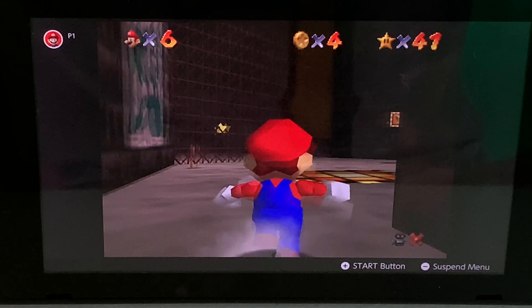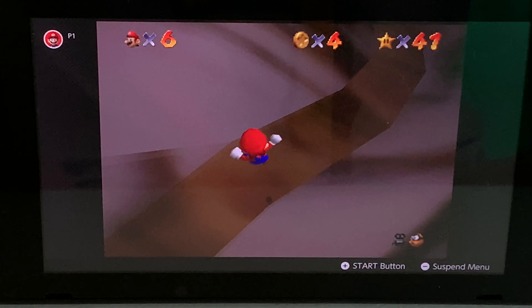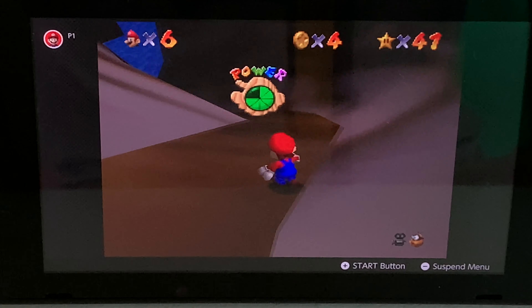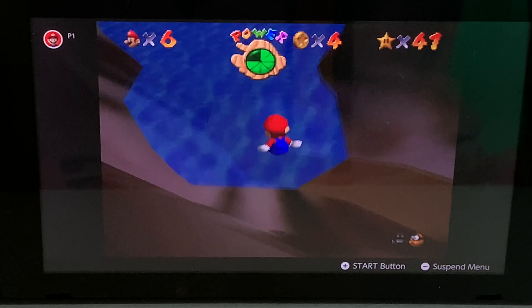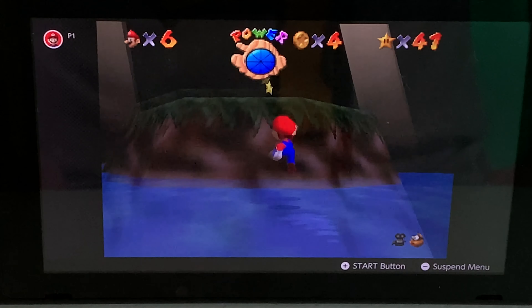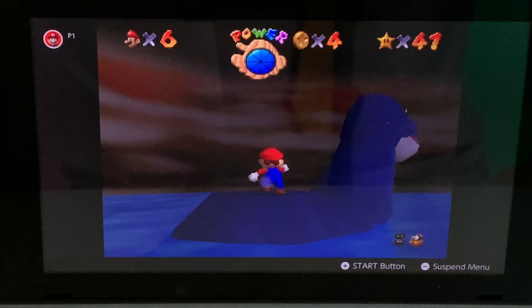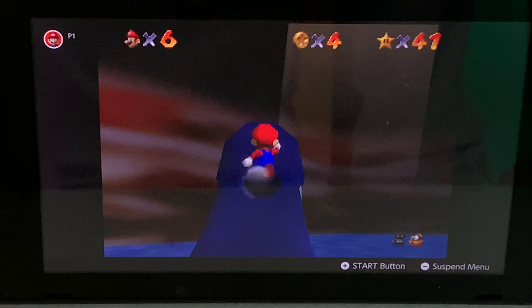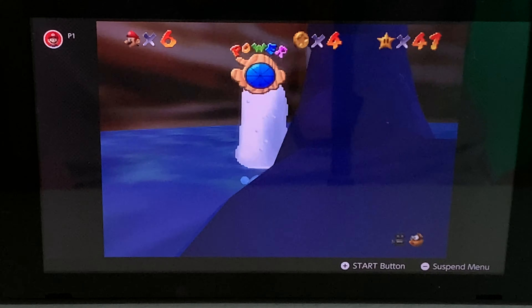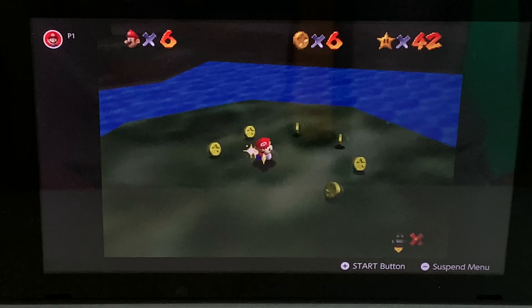Head through this door, jump down on this platform. Let's dive into this water — there's that star. I need someone to get me up to this cliff. Let's use Dory's help to reach the star. Hop off Dory, grab the star, and we're good to go.